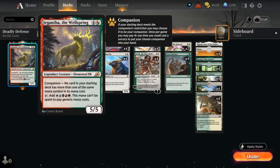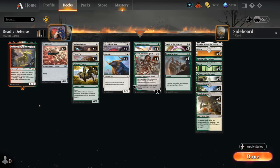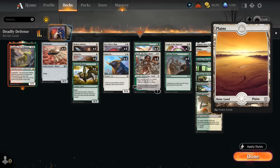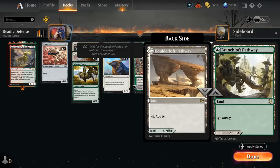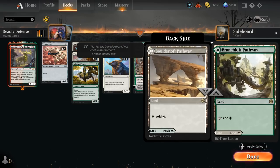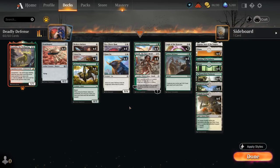We also get to play with Gigantha the Wellspring as our companion since we meet its requirements — just a freebie, and I only realized halfway through the games that we could play it. The mana base includes some channel lands, plenty of basics, Temple Garden, Petal Grove, and the green-white pathway. You could easily mess with the mana base a little more, maybe include some creature lands, though for the most part we're not going to get enough mana to activate them. So that's our deck — now let's jump into some games and see how it does.